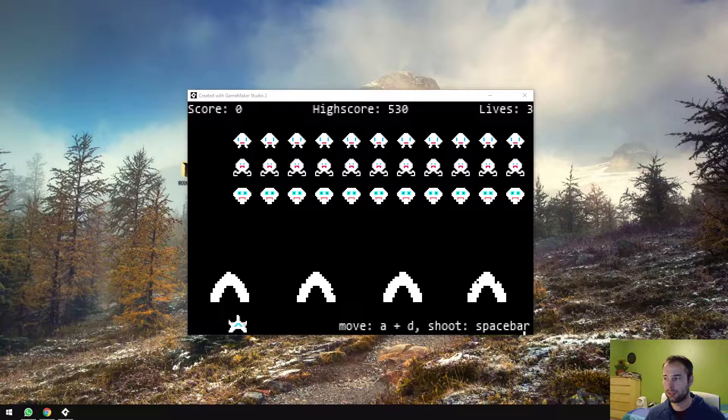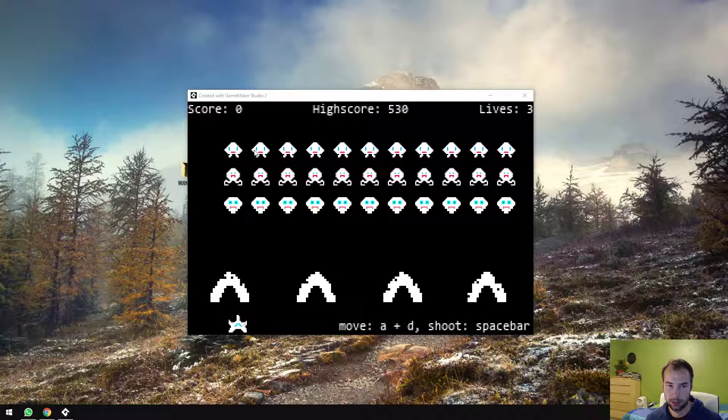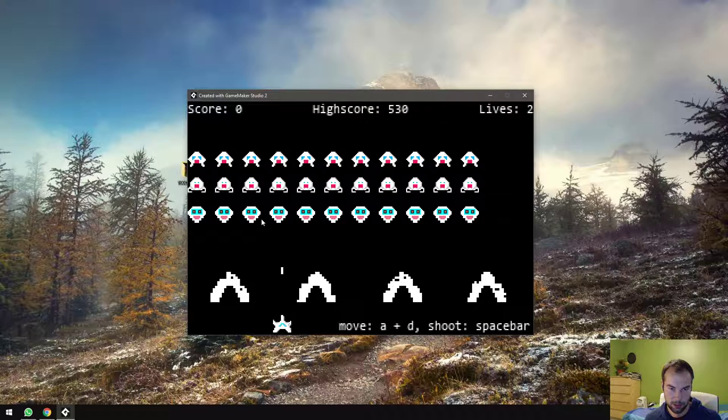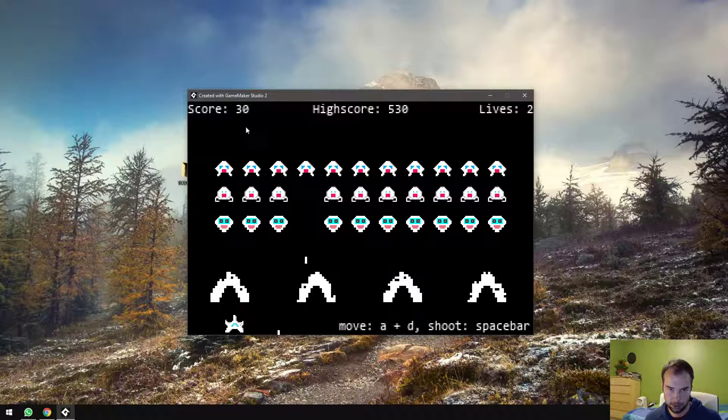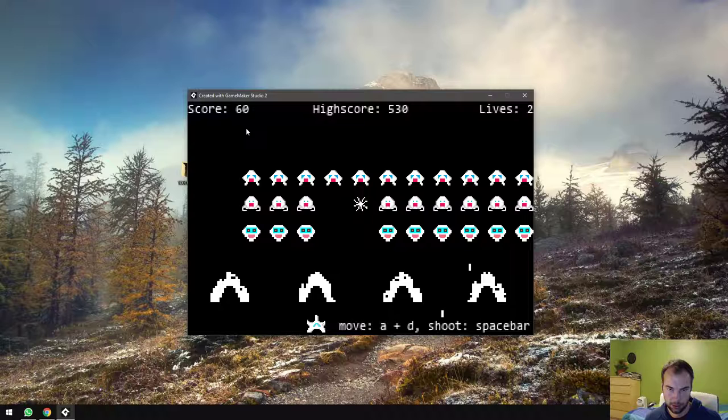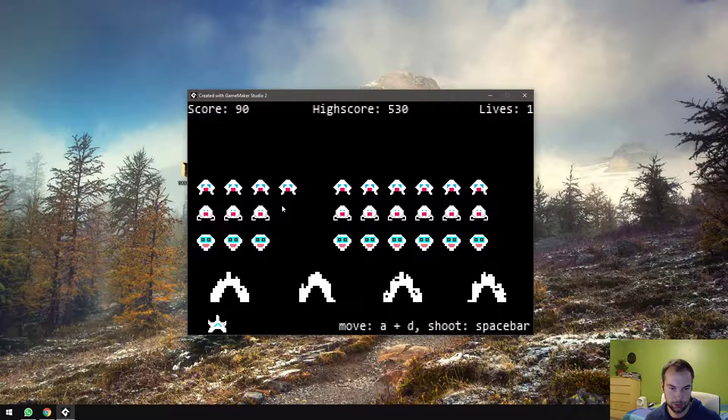We've got a scorekeeper up here which has our score, our high score, and our number of lives. We've got three different types of aliens that are worth different points. The bottom ones give 10 points, the middle ones give 20 points, and the top ones give 30 points. So there are different point systems based on who you're shooting.